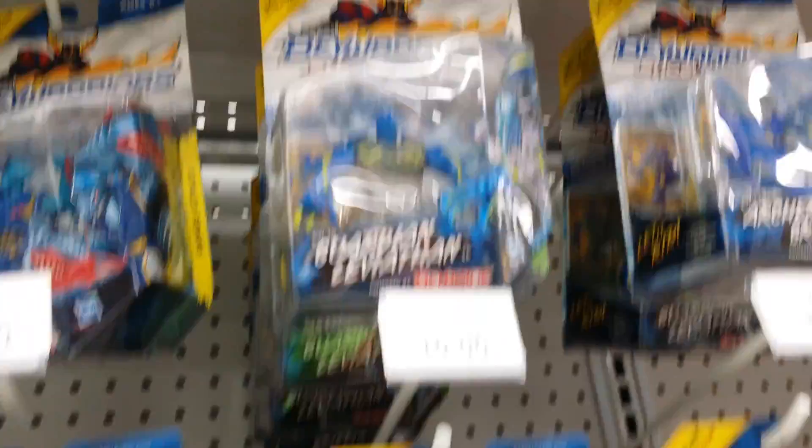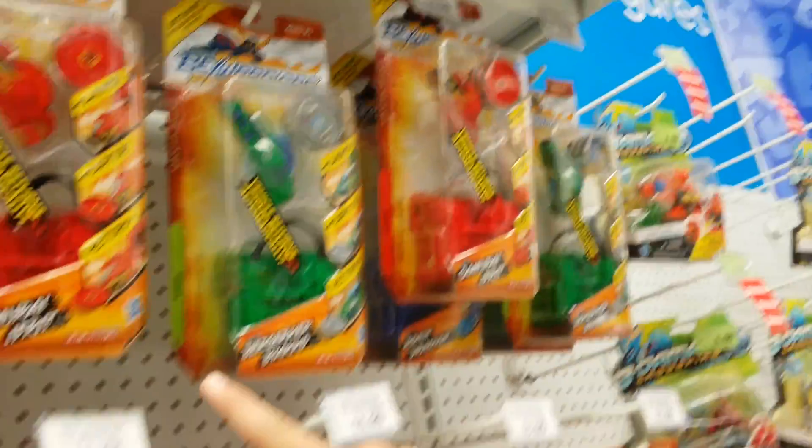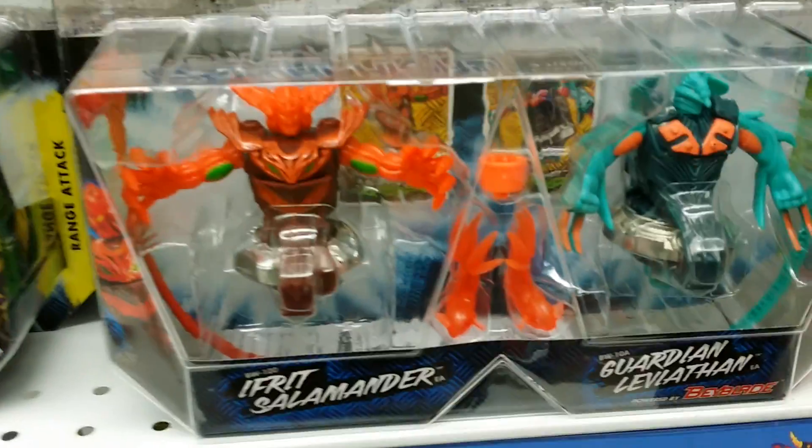Now if we move to that side, we have some Bay Warriors. We've got the BioCo packs, some Samurai Ifrit packs. We've got actually some 2-packs — Hyper Towner, Guardian Leviathan, Bahamut, Orchie.